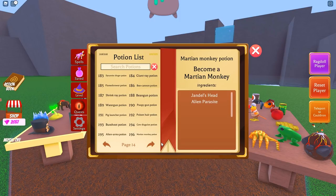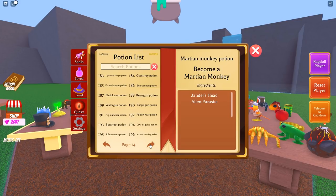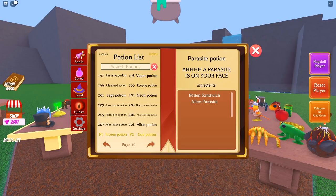Potion 196 is really cool because it's a reference to the upcoming game being released by the Wacky Wizards development team — those secret messages have a little bit to do with this, so stick around for the end of the video. Potion 197 is parasite potion: rotten sandwich plus alien parasite. 198 is the vapor potion: dynamite plus alien parasite. 199 is alien head potion: giant ear plus alien parasite. Potion 200 is the AAA potion: frog plus alien parasite. 201 is legs potion: giraffe hoof plus alien parasite. 202 is neon potion: chameleon plus alien parasite. 203 is zero gravity potion: bird plus parasite. 204 is DNA scramble potion: gun plus parasite.